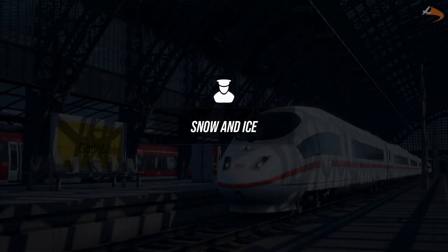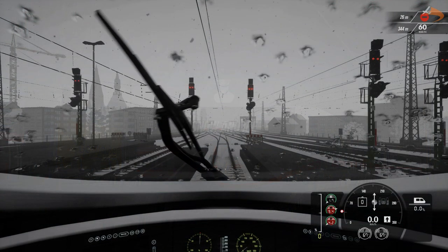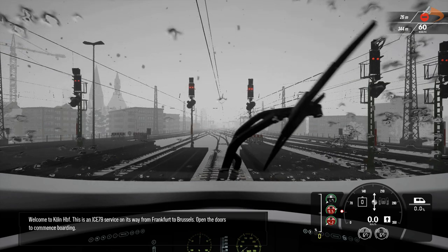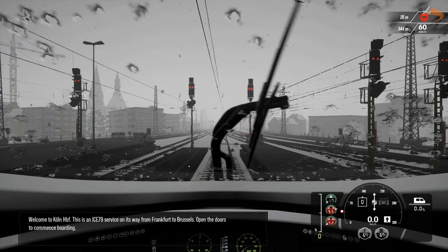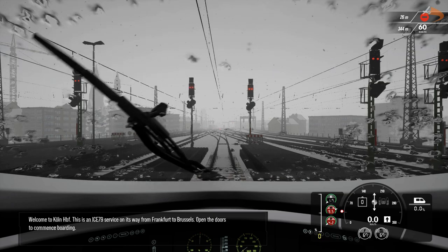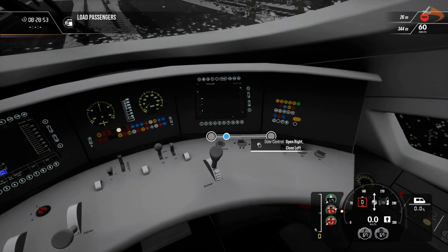Mission 5: Snow and Ice. Welcome to Cologne Hauptbahnhof. This is an ICE 7-9 service on its way from Frankfurt to Brussels. Open the doors to commence boarding. Hey there, Droya here, and welcome back to Trains World 2.